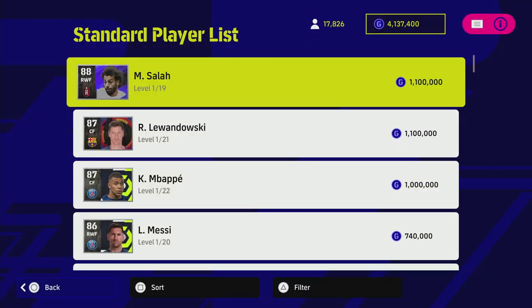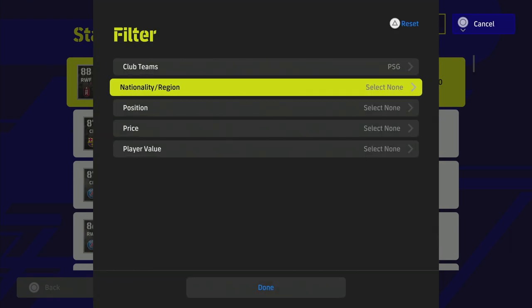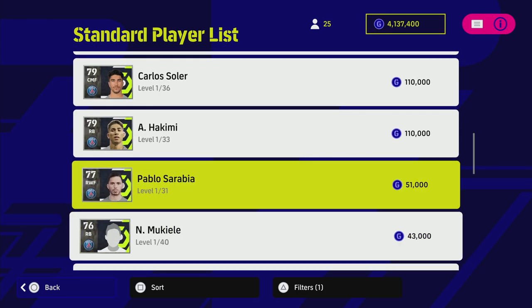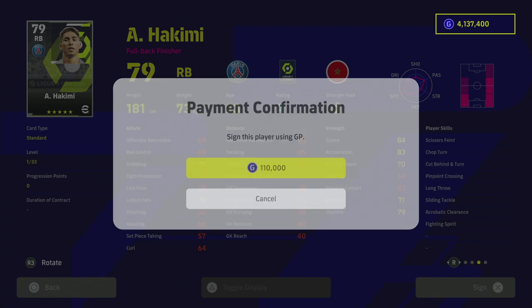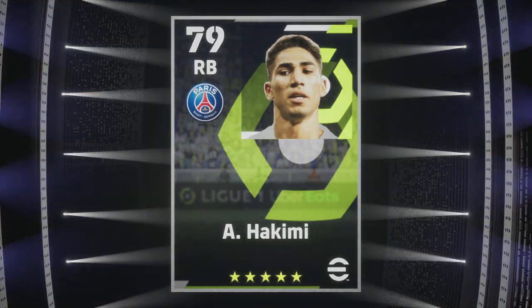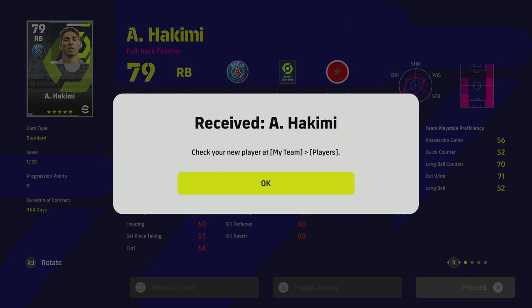Now we'll go ahead and buy Hakimi after researching him — we're putting him straight into the squad. He has absolutely insane stats; he's more of an attacking right back but we'll try him out. At 110,000 GP he's not that expensive — we're a million GP deep on eFootball. We'll buy him, train him up, slot him in, and he'll be in the next episode of eFootball Dream Team Chronicles. Hope this video helped, talk to you later!